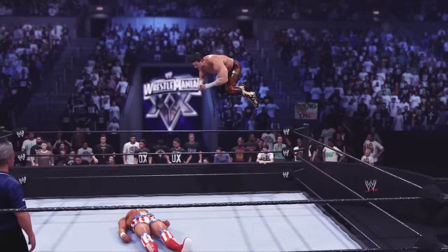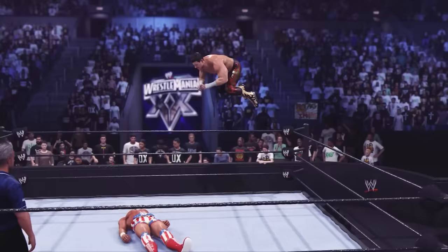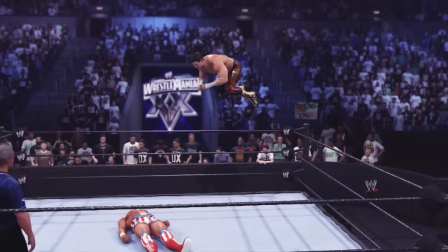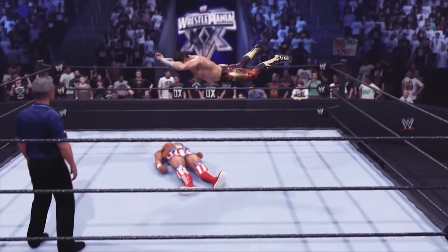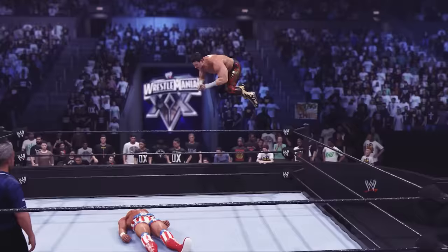A phenomenal match, and Angle's attire here is my favorite Kurt Angle attire. I also really love that they're doing WrestleMania 20 in Madison Square Garden because you're getting that unique arena — the tron, the doors right behind Eddie Guerrero in this shot. I'm going to guess we'll have even more templates for custom arenas, able to get that logo in there and create our own Madison Square Garden unique arenas.